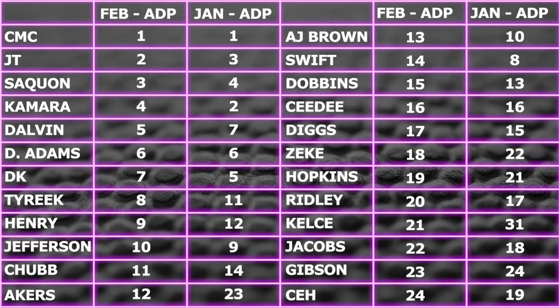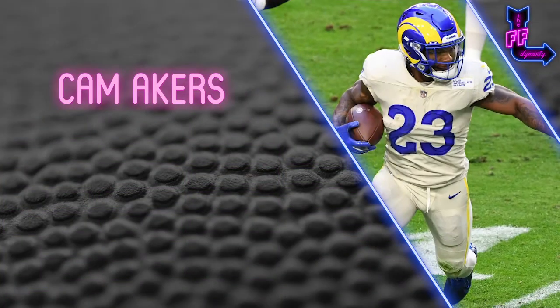Tyreek Hill jumps up from spot 11 to spot eight. Derrick Henry moves up to the nine overall spot from 12, ahead of Justin Jefferson this go around — the rookie falls back down a couple picks as Tyreek and Derrick Henry usurp him. Nick Chubb climbs back into the first round, probably rightfully so at pick 11. The biggest mover — Cam Akers jumps all the way up from a fringe second rounder at 23 to the last pick of the first round.